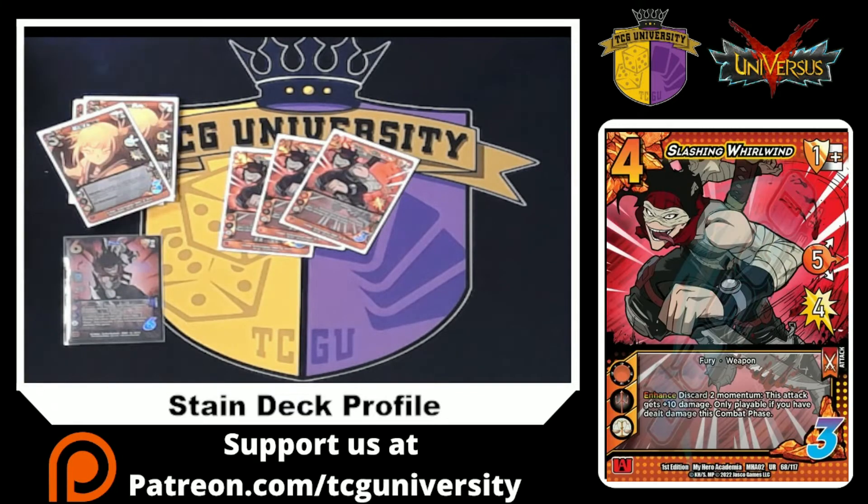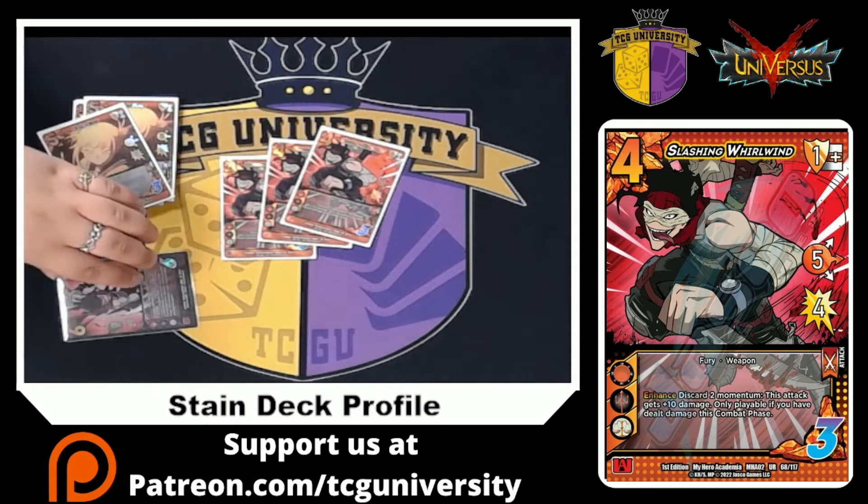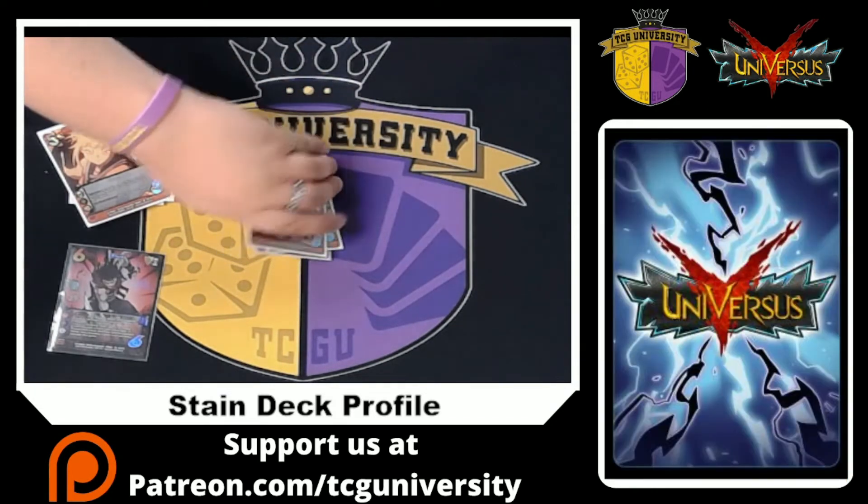The last weapon attack in the deck is Slashing Whirlwind — five for four, discard two, and momentum gets plus ten damage. This is our end kill card. It becomes 14 damage, and Stain basically gives it its own make-three on the thing. It always goes through — super strong card.